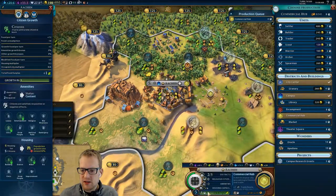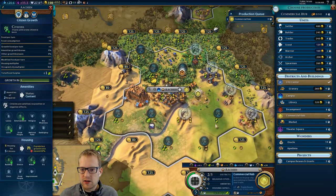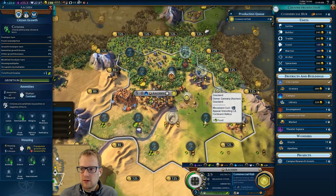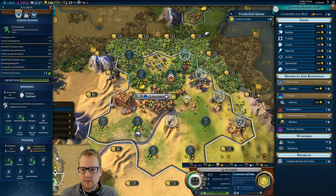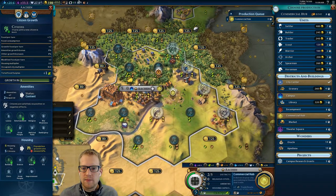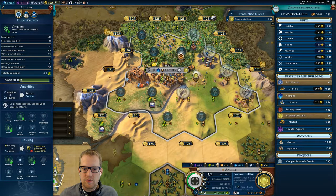So what does our capital need? It needs housing capacity. I may wind up buying them a granary, although they can produce really, really quickly now with the Petra here. I hope that we grow to these other hills soon because Petra Hills, as it turns out, are pretty good — pretty darn good.